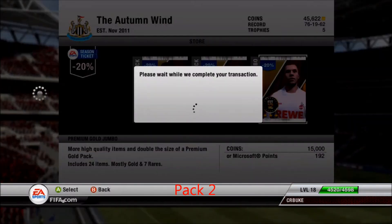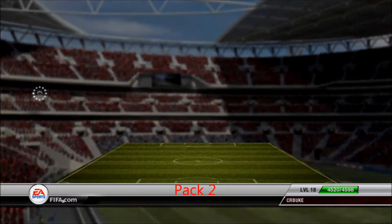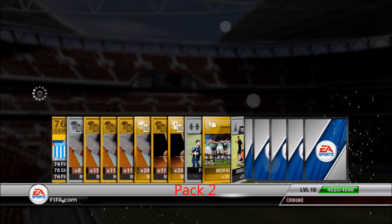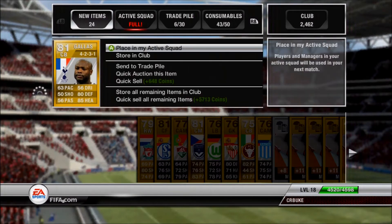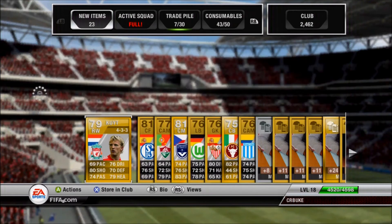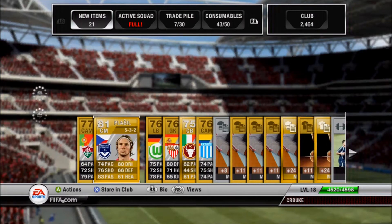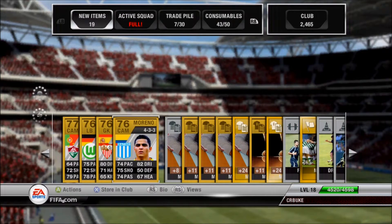Second pack we get Gallus from Spurs — a low 80-rated shiny guy, but still not horrible. Also got Dirk Kuyt from Liverpool who's been playing out of his mind; I can't believe he's still 79. We get a couple other guys here as well, not too bad. A couple shinies, kind of a slow start but it picks up later in the video.